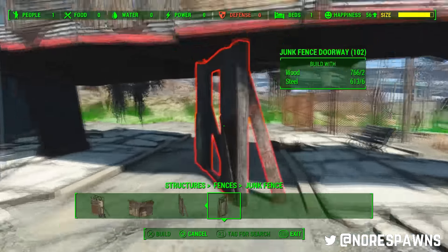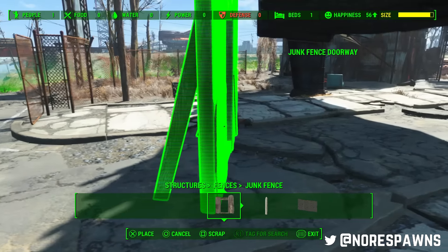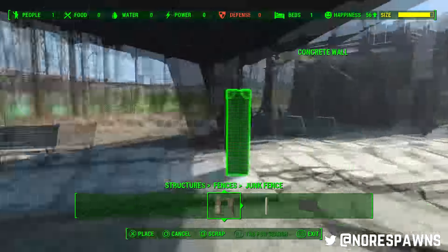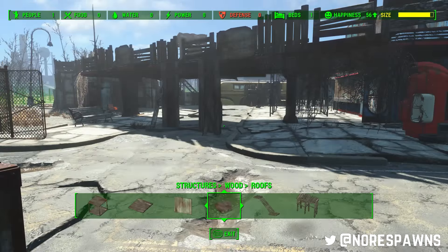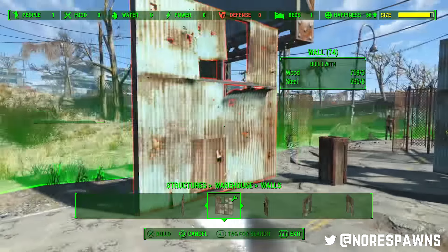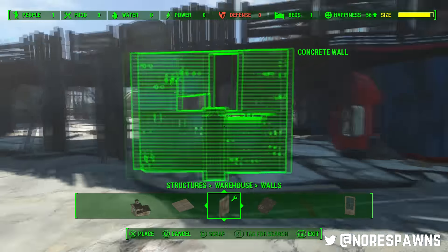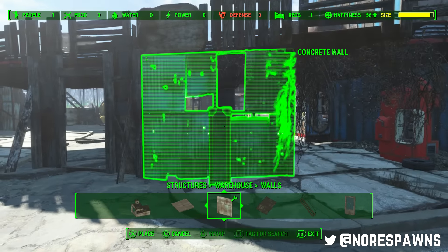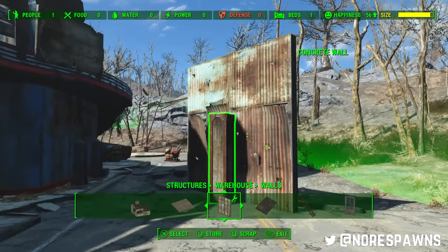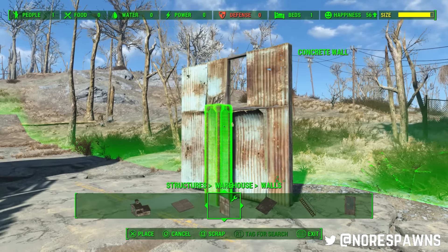We've got my gate fence doorway - I prefer the little ones because I like being able to snap doorways on them. Someone doesn't need a giant gate. I actually accidentally scrapped the car there - I was really upset. Little tip: if you're trying to get something close to something, make sure you stand at an angle to the side so you can actually see the gap between the top and the door.